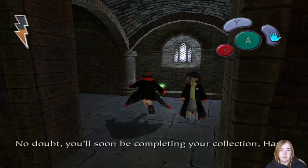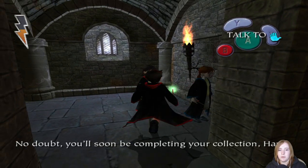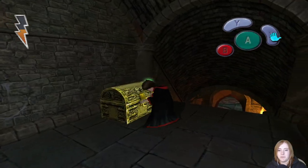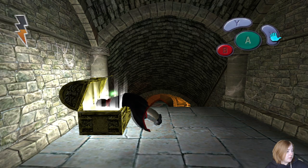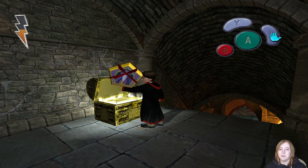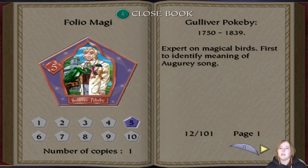No doubt you'll soon be completing your collection, Harry. Which collection? And why are you standing here in the corner? No doubt you'll soon be completing your collection, Harry. I have no idea what you're talking about, and I have no idea why the sound sounds so weird. Oh, it's a little red bow on it - a wizard card pack. It's a pack now. Gulliver Pokebee.